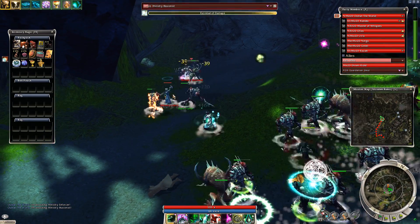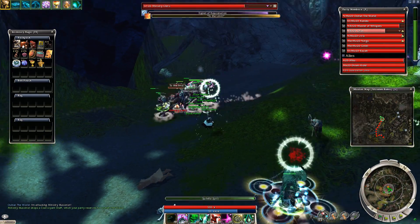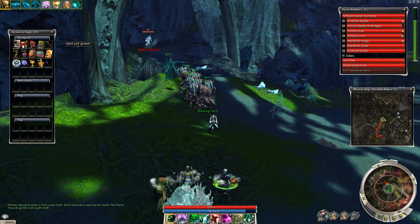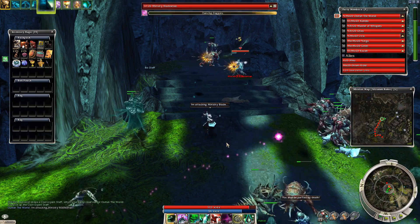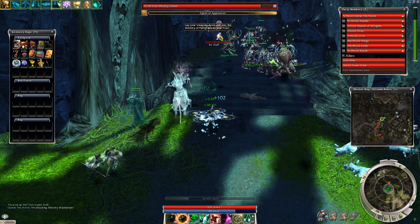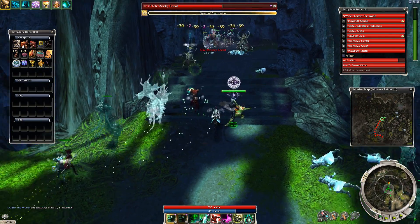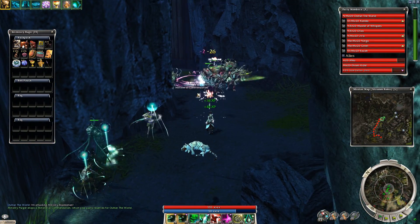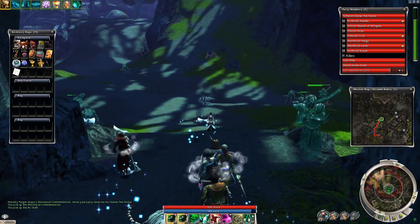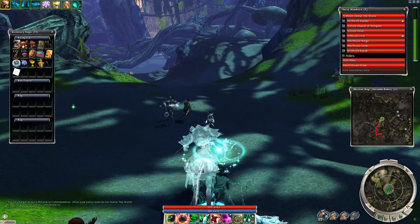This is one of the spawning locations of the enemy groups. Here you can catch them as they spawn and most of the time you'll only have one group to deal with, which you will outnumber. Sometimes the second group will join in, in which case the numbers will be about even but you should still be able to manage it quite well.